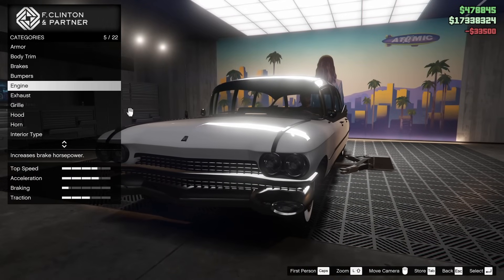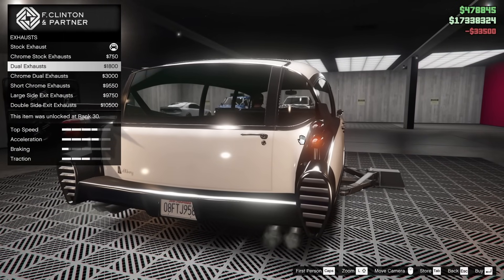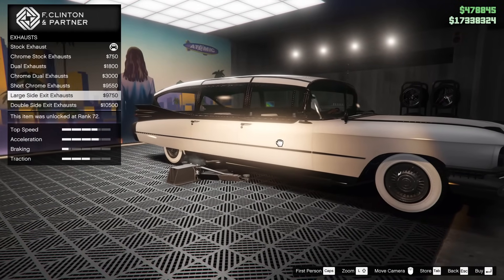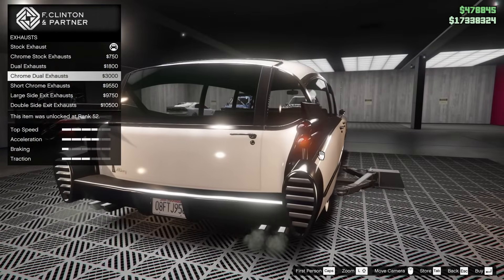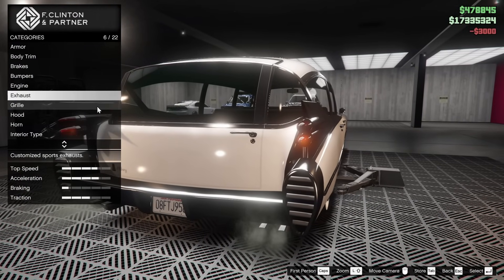For the engine, we are going to upgrade this all the way. For the exhaust, we have chrome stock exhausts, dual exhausts, chrome dual, short chrome exhausts on the side, a longer one, and a large side exit with a double side exit. I feel like I kind of want to go chrome dual exhausts. Let's do that for this car.